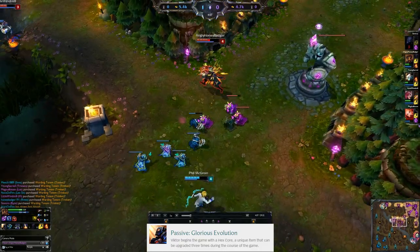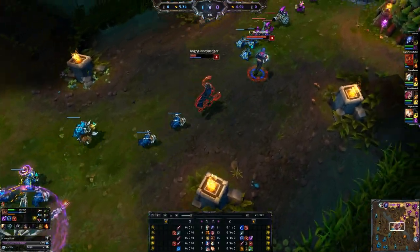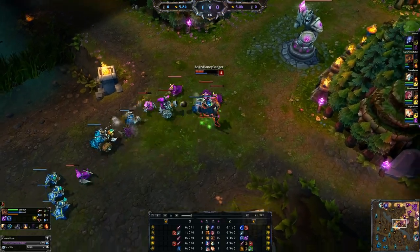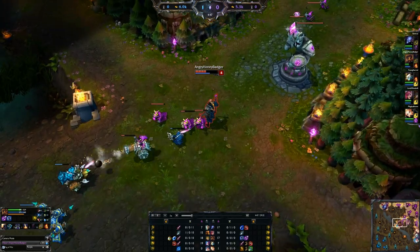You only have to upgrade it three times though. Each time you do this, you get ability power per your level — it goes 4, 5, 6 on that. You get ability power which scales upward at 20, 40, 60, and then you get mana at 150, 300, 500 — that's how it works.